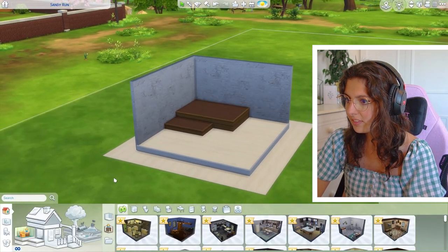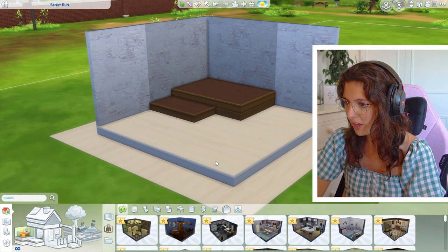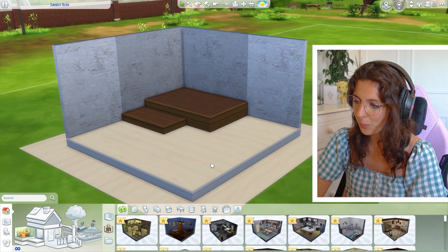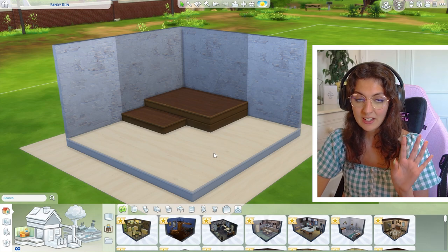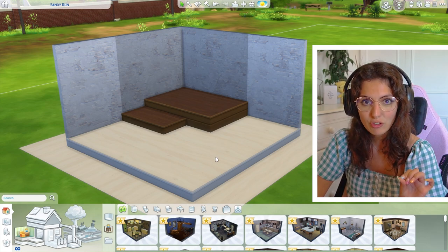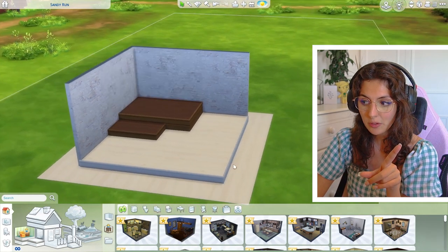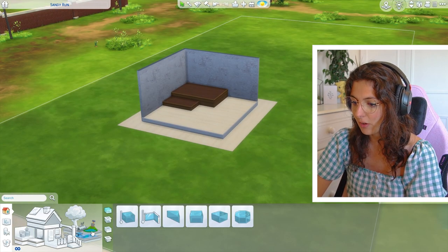And this is the shell. I've just placed it down in Newcrest. This is what it looks like and I'm not quite sure what to do with it. So I've just got back from Italy, so maybe we go with Italian vibes — maybe a mini little Italian restaurant. I went to Lake Como. Can we add a lake or is it just a room? I'm guessing it's just a room.